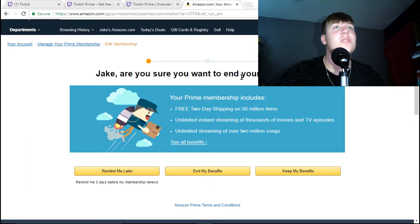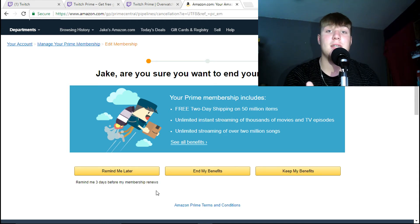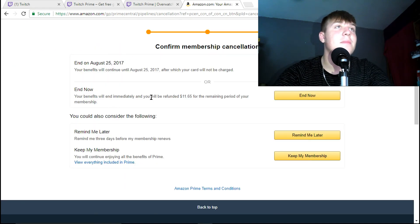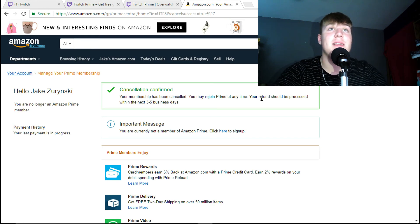It says 'Are you sure you want to end your membership? Your Prime membership includes...' — yeah yeah yeah. Basically if you want to keep Prime you can, if you're going to use it for the 30 days go right ahead. But the safest way is to end it right now. It can remind you three days before your membership renews and charge you. I'm just going to end it right away. 'Benefits will end immediately and you will be refunded $11.75 for the remaining period of your membership.' Your membership has been canceled — your refund should be processed within three to five business days.